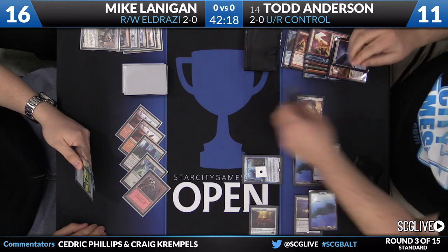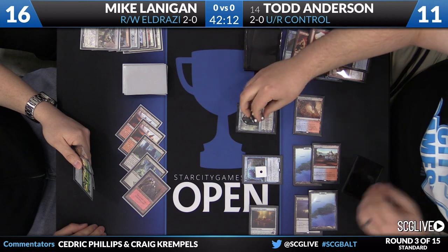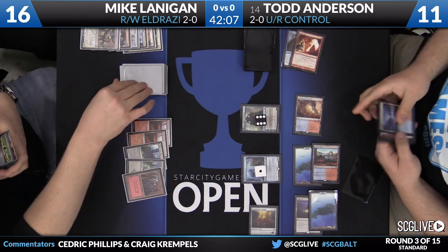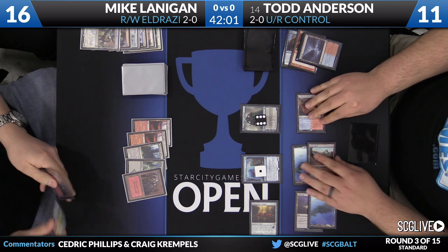One copy kills the Thought Knot Seer and puts 4 damage on the Vile Aggregate. The other finishes off the Vile Aggregate and puts 4 damage on Mike's face. He also gets to draw a card because the Thought Knot Seer died — twice, since the spell copied. Now Todd's going to draw and discard the Blue-Red dual land, and now Jace is going to transform. He's got his whole graveyard at his disposal. The Thing in the Ice is one counter away from flipping — this is where he wants to be, still at a healthy 11 life.